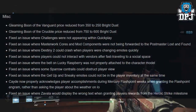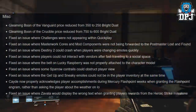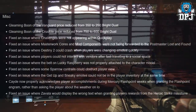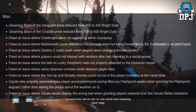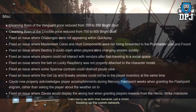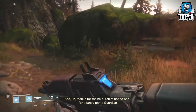Fixed an issue where the battle lion unlucky raspberry was not properly attached to the character model. Fixed an issue where some sparrow contrails could obstruct player view. Fixed an issue where the get up and sneaky emotes could not be in the player inventory at the same time. Cayde now properly acknowledges player accomplishments during Mercury flashpoint weeks when granting the flashpoint engram, rather than asking the player about the weather. Fixed an issue where survival would display the wrong text when granting players rewards from the heroic strike milestone.